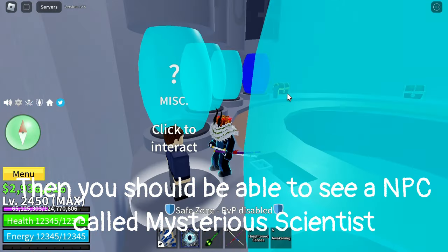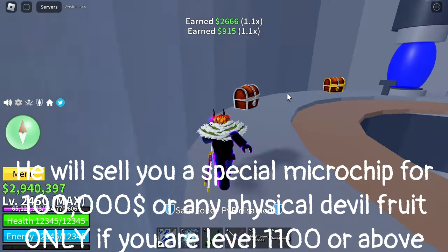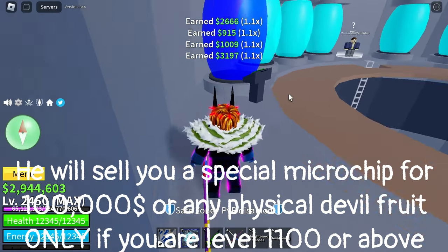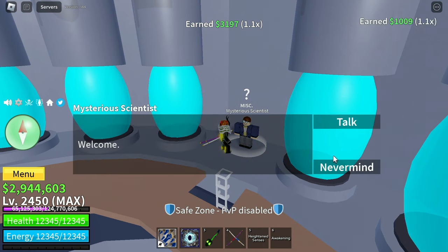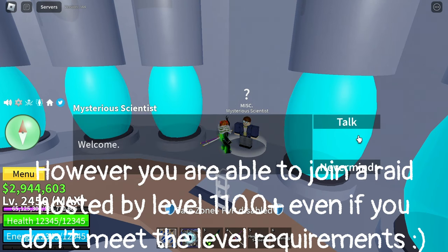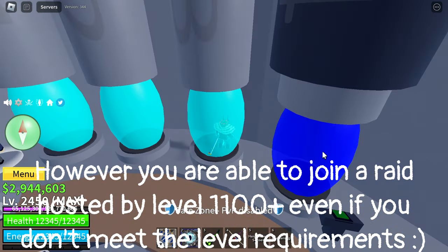You should be able to see an NPC called Mysterious Scientist. He will sell you a special microchip for $100,000 or any physical devil fruit, only if you are level 1100 or above. However, you are able to join a raid hosted by a level 1100 plus player even if you don't meet the level requirements.